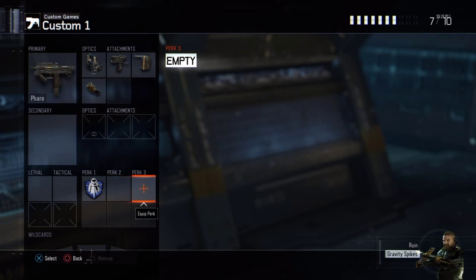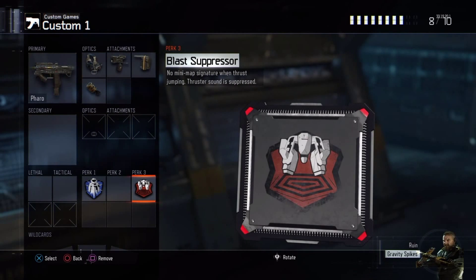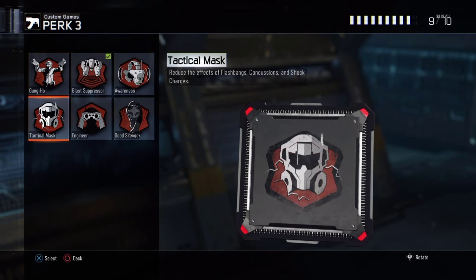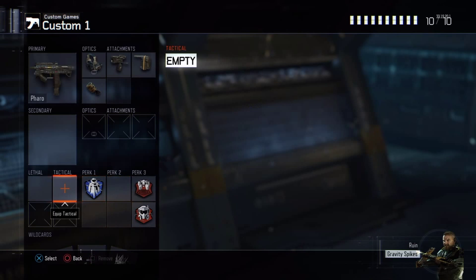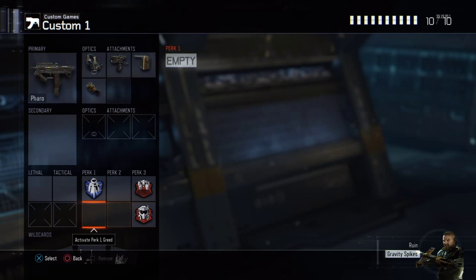For Perk 3, put on Blast Suppressor so that no one will be able to see you on the minimap when you jump. Then use Perk 3 Greed and put on Tactical Mask. It is so irritating whenever I get flash banged because you're literally just dead - you can't move or jump out. Tactical Mask reduces the effects of flash bangs and concussions.